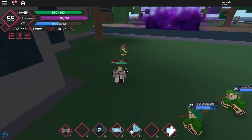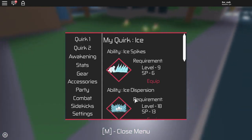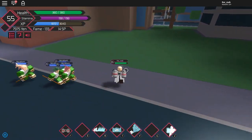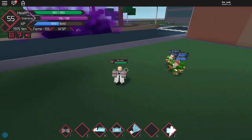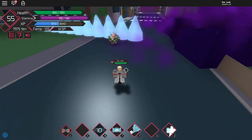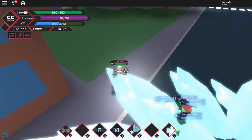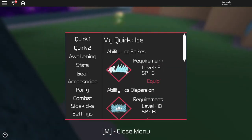The next one is ice dispersion. I recommend not using ice dispersion when you've grouped up a lot of enemies chasing you, because when I use R it doesn't stop my movement, but when I use T — ice dispersion — it does stop my movement.